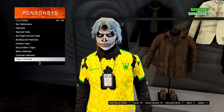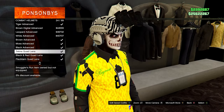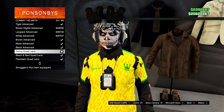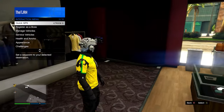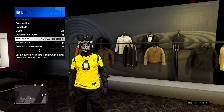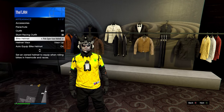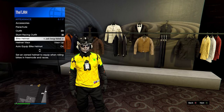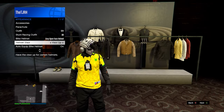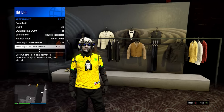From here, head down to the combat helmets and equip the Zebra Quad Lens helmet. Once equipped, back out of this menu and open up your interaction menu, then head down to appearance. Whether the visor is up or down doesn't really matter, but you need to set the bike helmet to the color you want. For example, I'm going to get the green colored combat helmet, which uses the gray open face helmet. Also make sure auto show bike helmet is set to on.